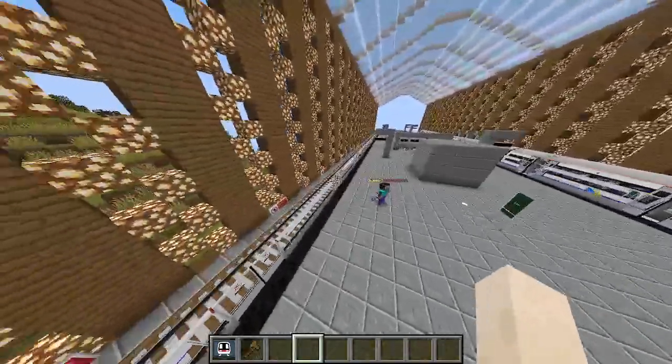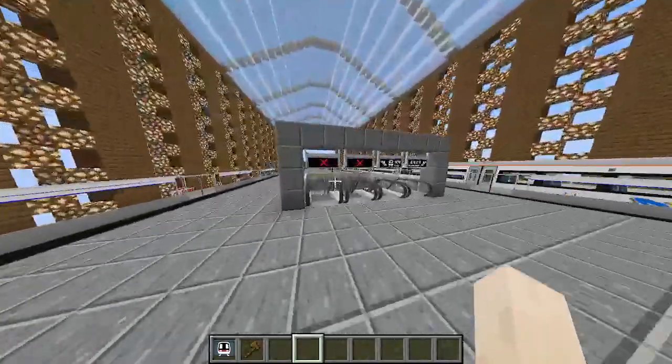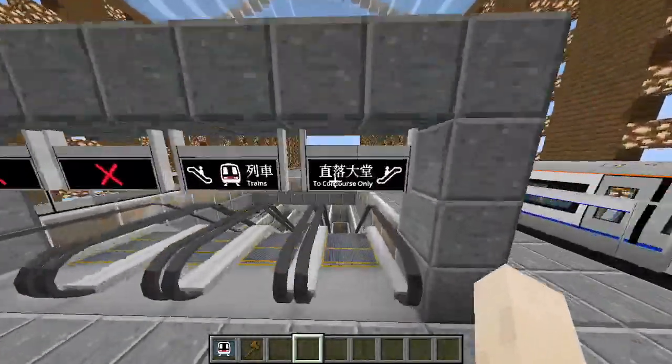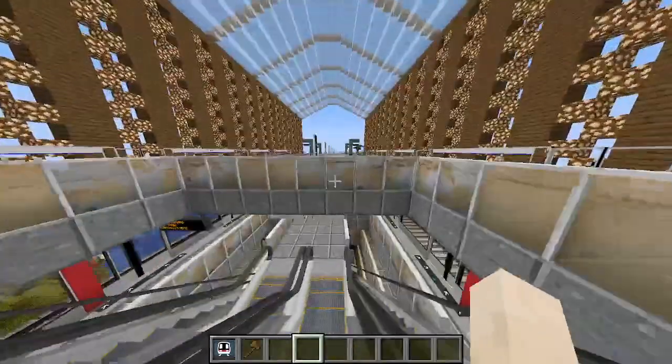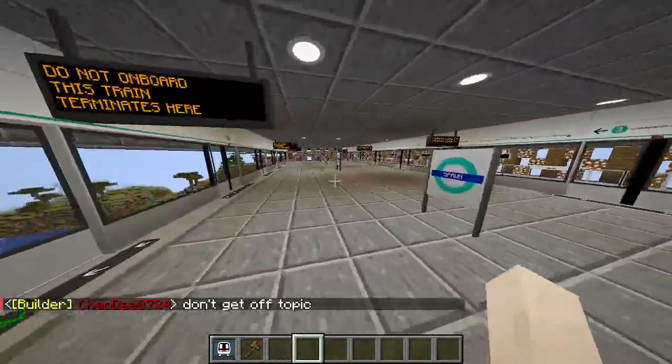There are the trains and this is the other platform. We are going to see it — it cannot go down here because it is going up, but feel free to go down here. This is where we have our DLR trains.